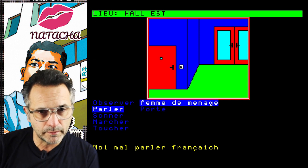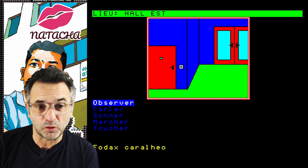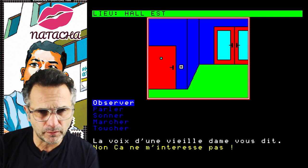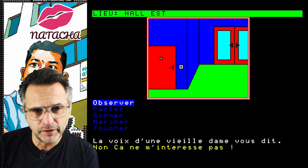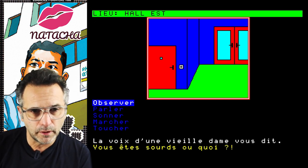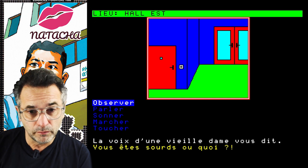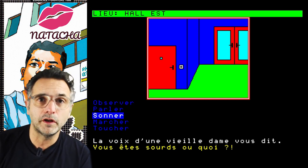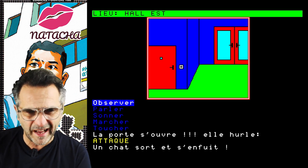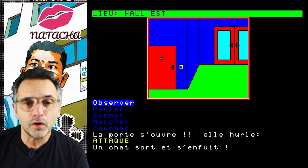We're going to talk to her — maybe she's Portuguese, I don't know. We try to ring the bell. The voice of an old lady tells you nothing. We ring again, she says: 'You are weak or what?' We ring more — the door opens, she yells 'Attack!' and a cat comes out and dies.